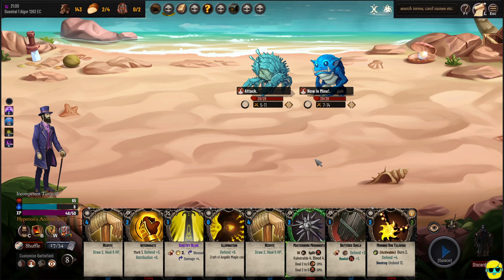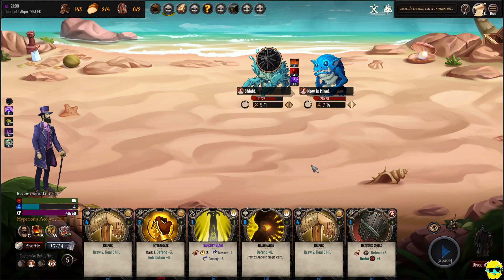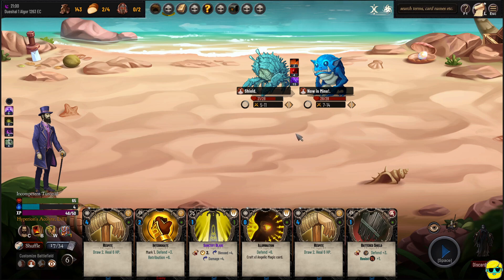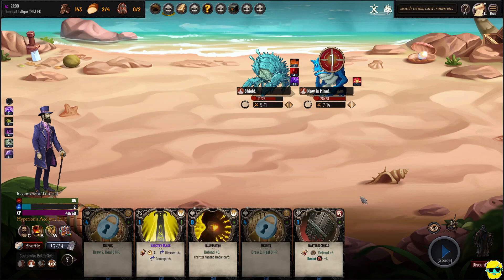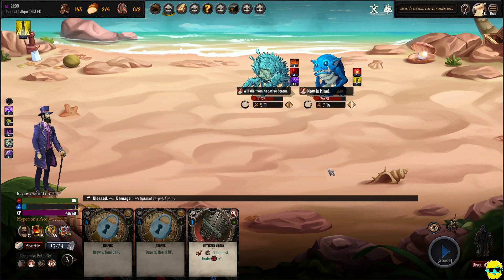Same kind of situation — attack, now is mine. This is why equipment is so good; every turn we get these options. Morning Sun Talisman on that dude. He is changing his action to shielding himself, so we can almost ignore him. I'm going to interrogate that guy. Illuminate, and yeah, burning hands — terrific. We only have two AP left. Sanctify Blade. This guy's going to die from negative status effects — he has four burn on him from the burning hands, so he's dead.